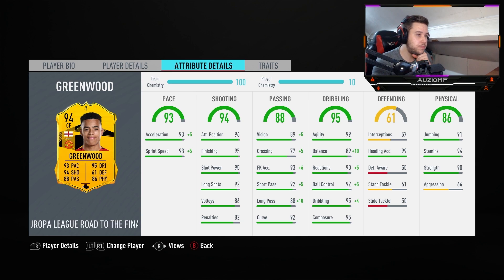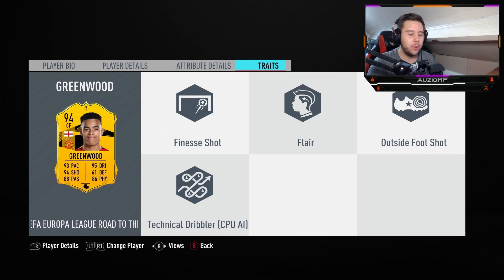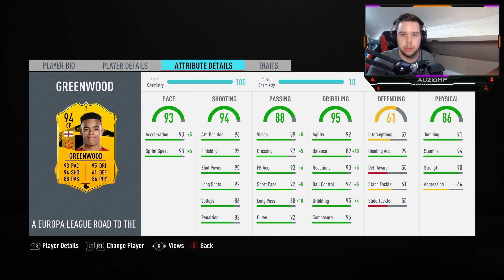Shooting-wise, we all know Mason Greenwood in real life — as soon as it gets to him inside that box, no matter what foot, the ball is going into the back of the net. 96 attacking positioning, 95 finishing with 95 shot power as well. And the one thing EA actually got correct this time was him having the outside foot shot trait and the finesse shot trait. He is a goal-scoring machine for Manchester United so it's only fair. He has got 92 long shots, 86 volleys and 82 penalties as well.